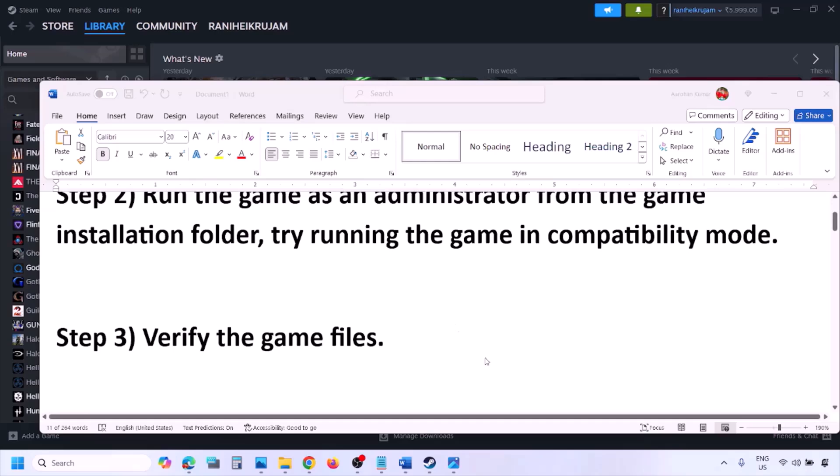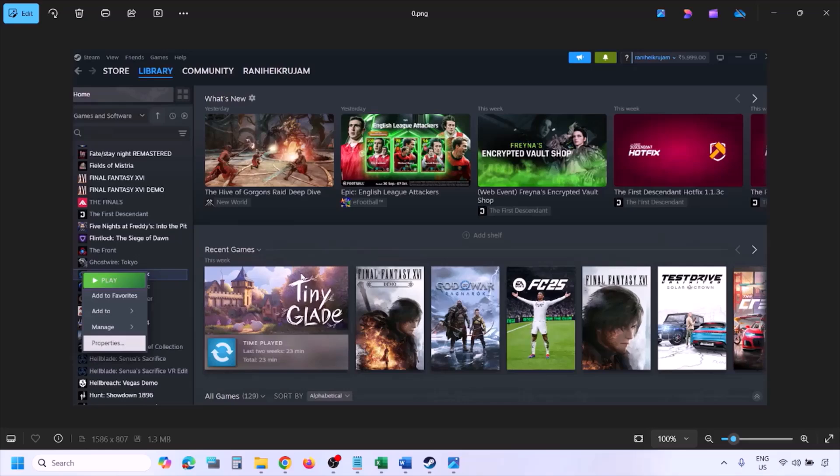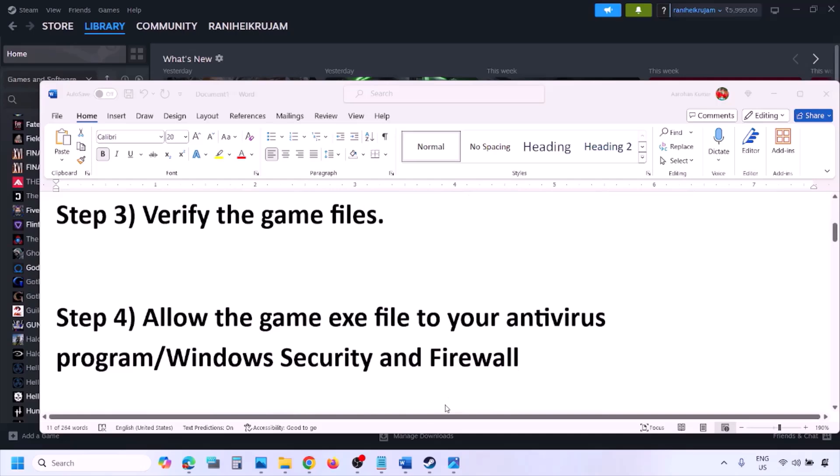The next step is to verify the game files. Go to Steam, click on Library, find the game, right-click and select Properties. Go to the Installed Files tab and click Verify Integrity of Game Files. Once verification is 100% complete, launch the game and check.